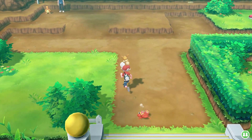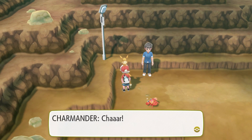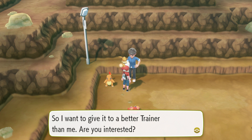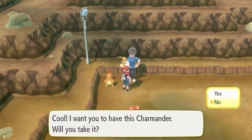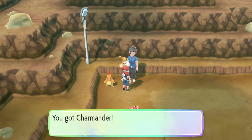We're all healed up, and at the end of the last episode we were able to see this Charmander up in the frame, so let's go talk to the trainer. He says he's not good at raising Pokemon and feels sorry for his Charmander because it's not getting stronger, so he wants to give it to a better trainer. He wants us to have caught 50 or more Pokemon. We've already caught 298, so we're fine. We'll go ahead and take this Charmander.